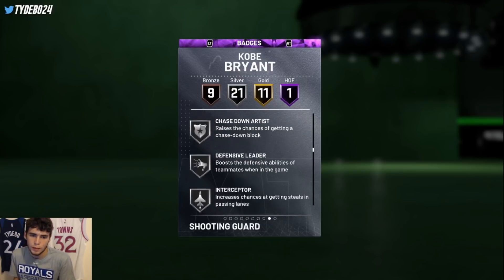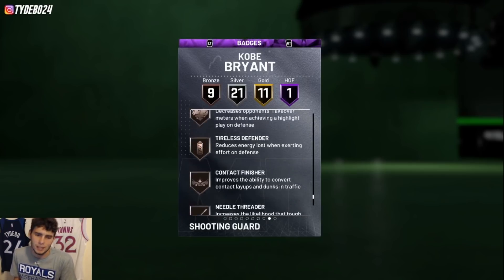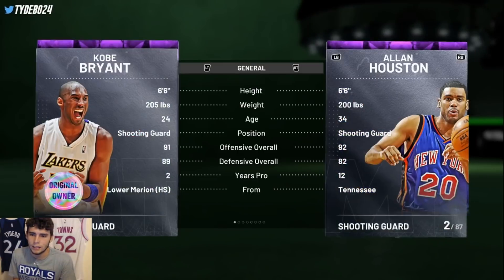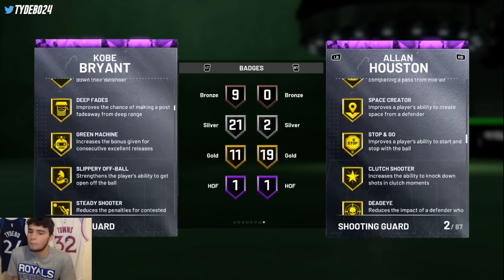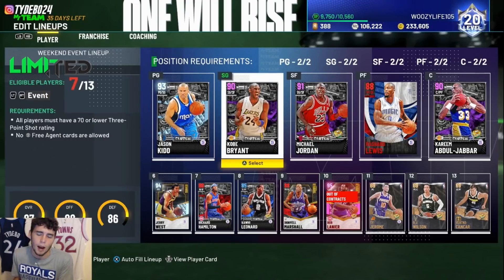21 silver badges including catch and shoot, pick, dodge, interceptor, intimidator, pogo stick, as well as dead eye. He's just such a complete player. When you compare him to the likes of Allen Houston, I do believe that Kobe is just as complete a player — probably a more complete all-around player. Allen Houston obviously has some perks over Kobe, but I still think Kobe Bryant has the potential to be the best shooting guard in the game.